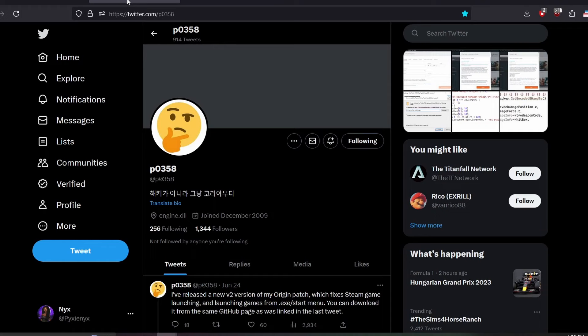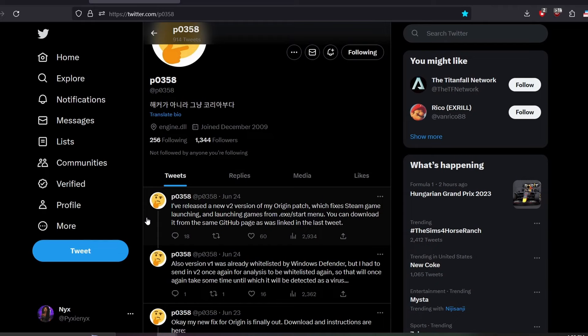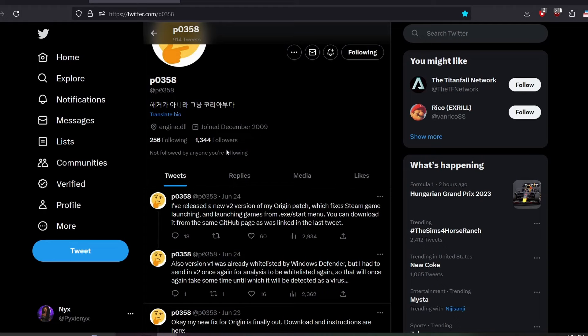Next, we're going to go to p0358's page. This is the person that usually comes up with the Origin fixes that most people tell you about. There are a few other people that do Origin fixes as well, but this person is usually really quick and really good about the Origin fixes, so go ahead and follow them.